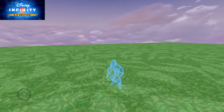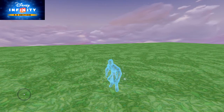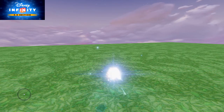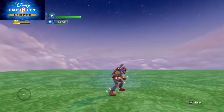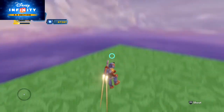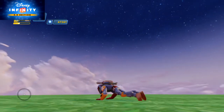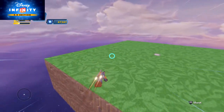Hello everyone, today we're going to be doing some Boba Fett gameplay for Disney Infinity 3.0. Let's put him on the Disney Infinity base and I'm going to show you a little bit of what he can do. In the toy box he can actually fly, and you can shoot his blaster while you fly.